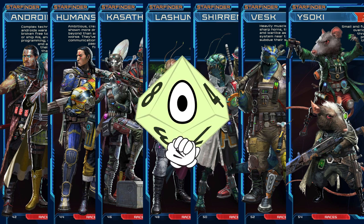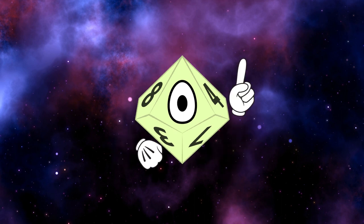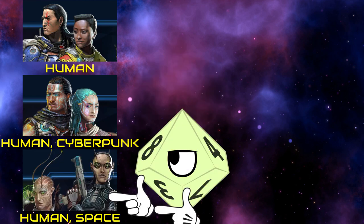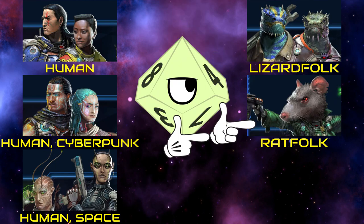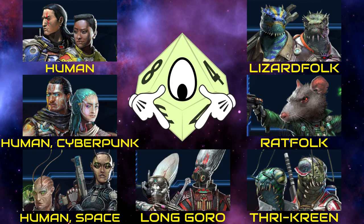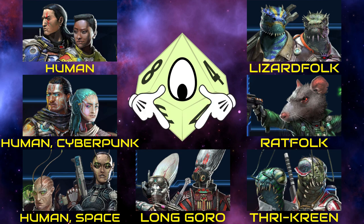If there is a pronunciation guide for these, I didn't find it. And this is where a bit of a pet peeve of mine comes into play. This game is set in space, and has access to the infinite diversity of life that can exist on countless worlds. But we have Human, Cyberpunk Human, and Space Human. Then Lizard Folk, Rat Folk, and Thri-kreen. So, three kinds of human, and three kinds of animal people. Kasathus are the only ones that even feel like they were in any way an attempt to design something actually alien. And even then, they're just humans with elongated heads and forearms.